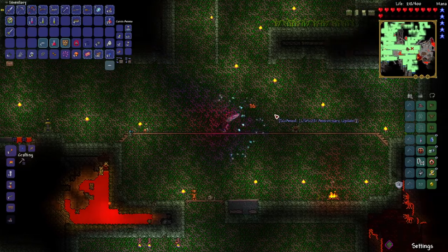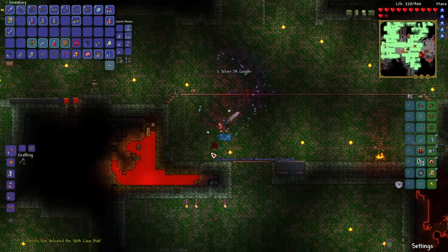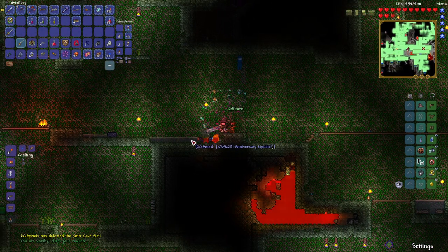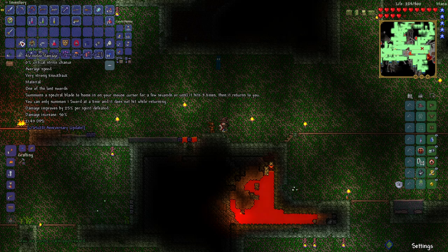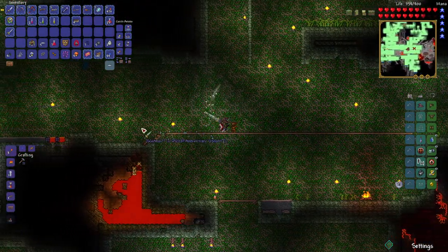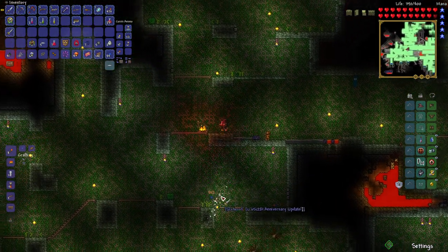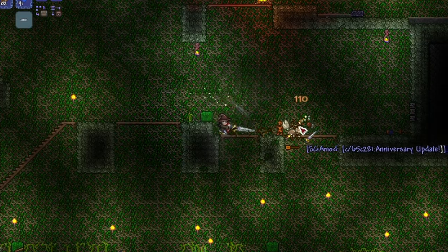A third Caliburn Guardian has been defeated — that was a pretty tough challenge. I got all three of the trophies: A, B, and C. We have defeated the last of them. This Caliburn does the most damage out of all of them — it summons a spectral blade to home in on your mouse cursor for a few seconds or until it hits three times, then it returns to you. You can only summon one sword at a time and it does not hit while returning. Look at that — it's kind of like a magic missile, but it's a sword. That could be very exciting. Look at that damage — I love it so much. Take that, spiders!